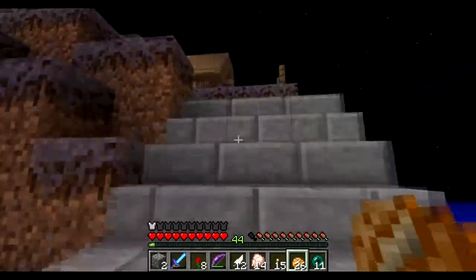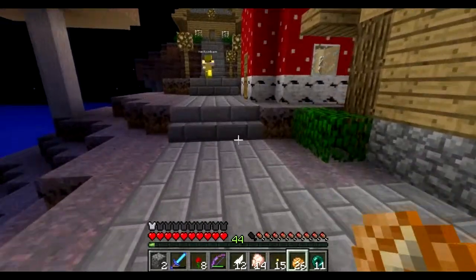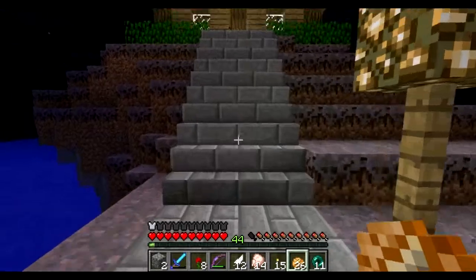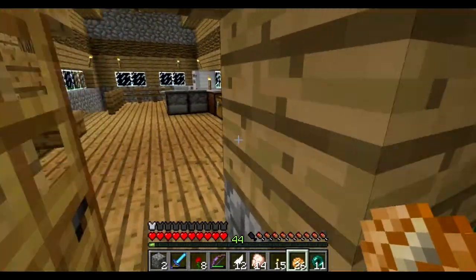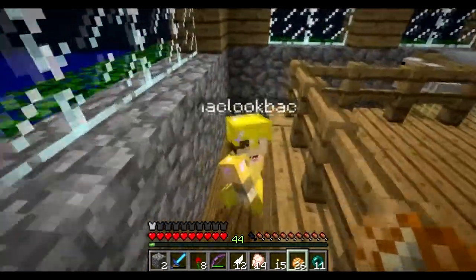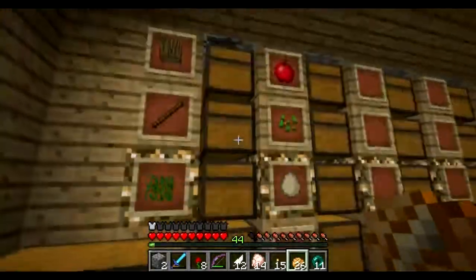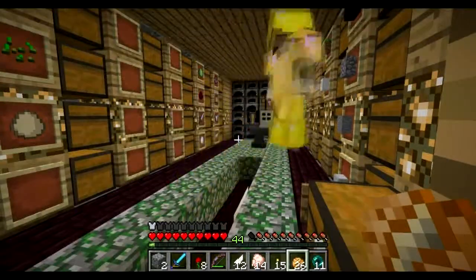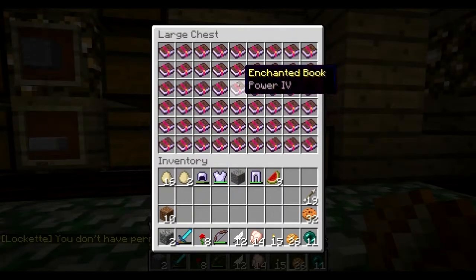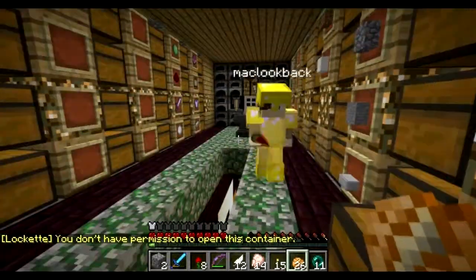Thank you for showing me your village! Oh, you're not done — keep showing. In my house I have a fridge where it gives me food. This is my storage room down here. Wow — yeah, it's my storage room, and here's a book you can check inside here.